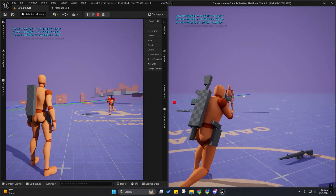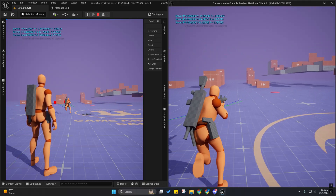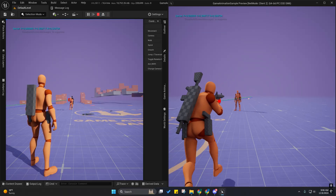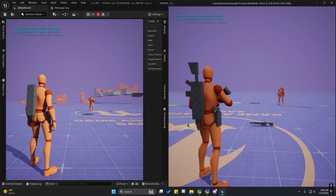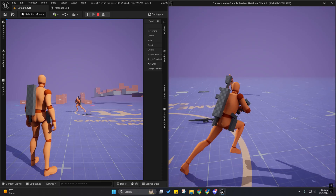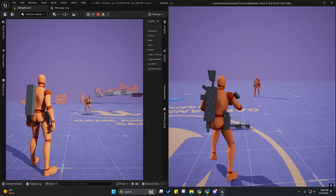It's coming along. I still have to get this working for the IK retargeted characters before I release this. I need to fix the traversal auto-unequip, and I need to set up all the IK retargeted characters for this. Then I can release it — there are a lot of IK retargeted characters to set up.